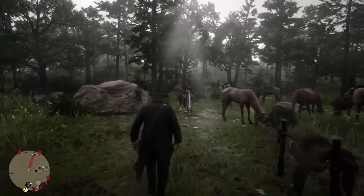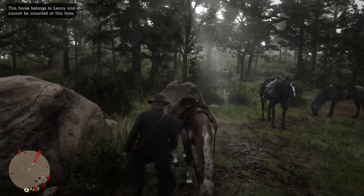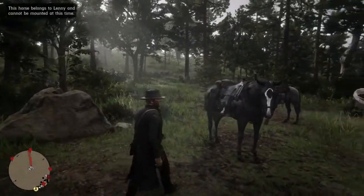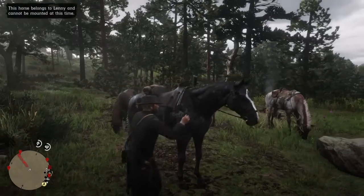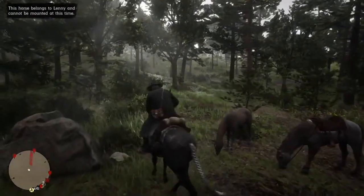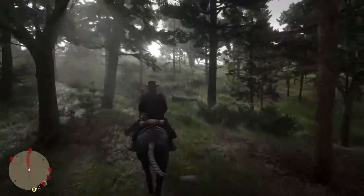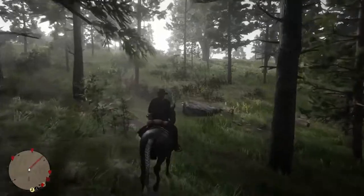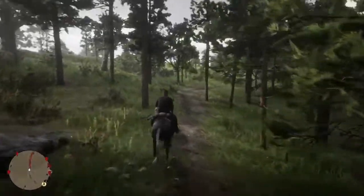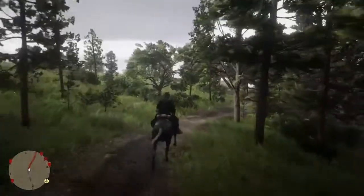So here we are at base camp and we are going to immediately be leaving as soon as we locate our horse. That is not our horse — that is our horse, the great big black one with the knotted tail. I think that looks very pretty. We're going to mosey on over to a certain area of the map.